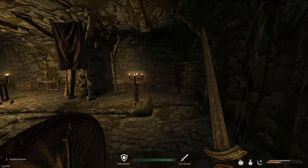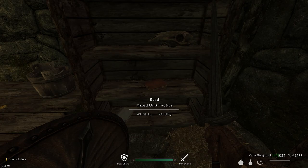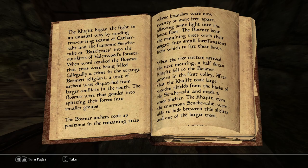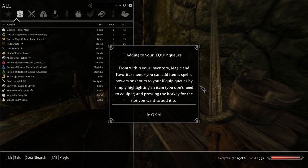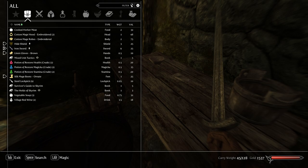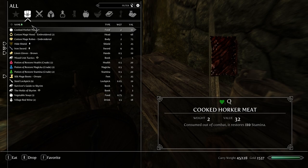Alright, we gotta read Mixed Unit Tactics. We do want to collect books. We also need to be careful because gold does have weight. Look at that — I have a nice pretty penny of gold. Not bad, actually.